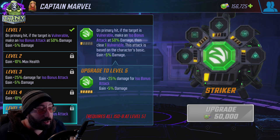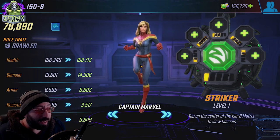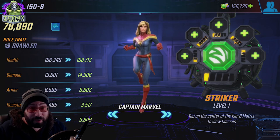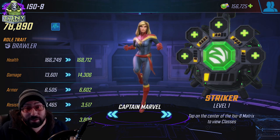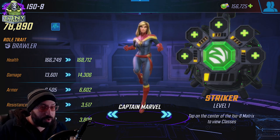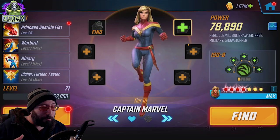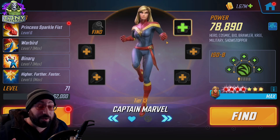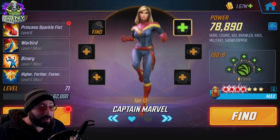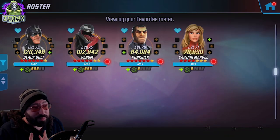I've chosen Captain Marvel as one of the first characters to look at to get an idea of why Striker is relevant for her. Even though my Captain Marvel is 78,000 power and her damage stat isn't incredibly high, it is a decent upgrade to her damage stat, and that's only at rank 1. At rank 3, that extra 5% is another six, seven, eight hundred damage total — very relevant numbers based on her kit. A lot of it is about big damage characters, so when I think of characters whose entire job is to do damage, I tend to think of blasters or brawlers for the most part.